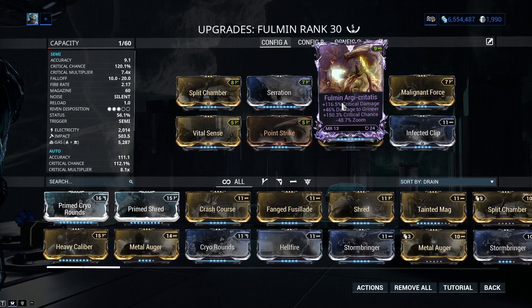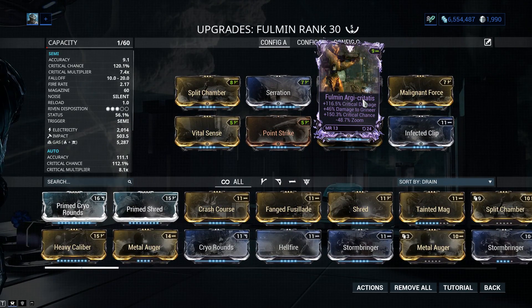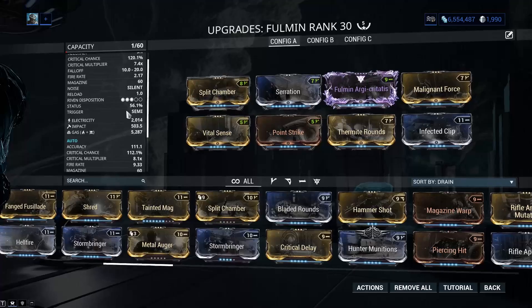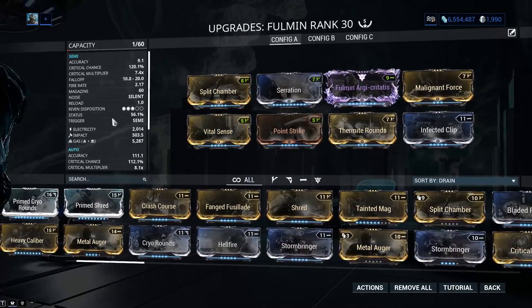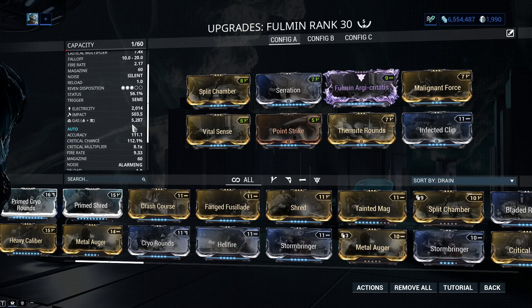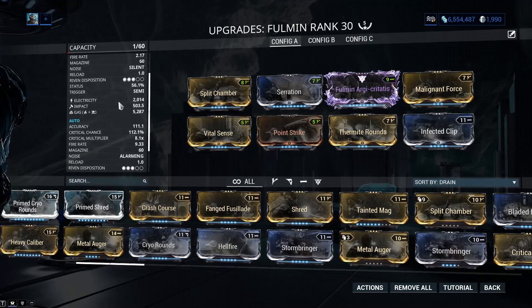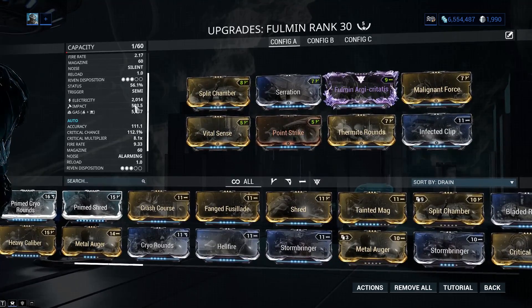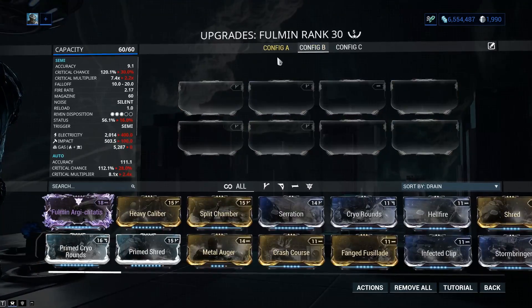We got dual crit, plus damage to Grineer, and negative zoom — pretty decent. We're gonna take advantage of the plus-to-Grineer with a gas build, and that's gonna be pretty neat. I forgot this thing had base electricity, so if you get gas it's still gonna have electricity alongside it, but anyways we're gonna have some fun.